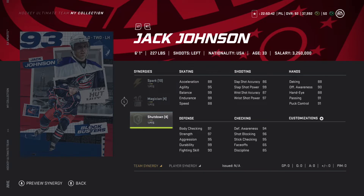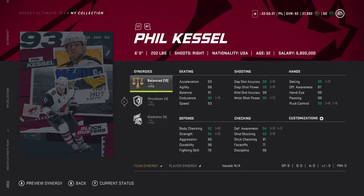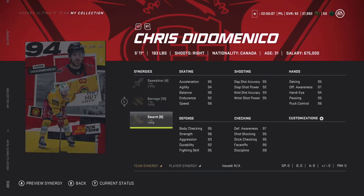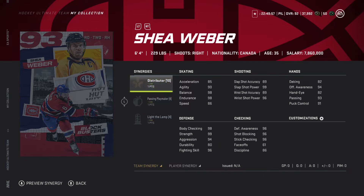The 93 Jack Johnson with one shutdown, one magician, one spark — honestly doesn't look that bad. 93 Phil Kessel still has 93 speed. I'm pretty sure base fat Phil has 88 speed, so he would go up plus five. Balance, shutdown, gladiator looks pretty solid for my team. Lindras with one distributor, one wingman, one thief. Shea Weber tops it off with distributor, passing playmaker, and light the lamp.